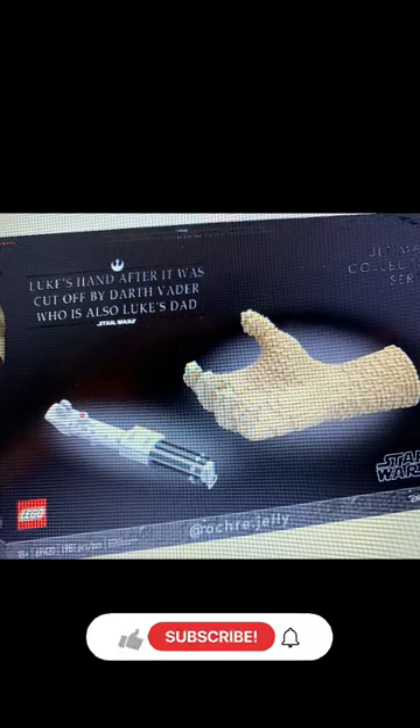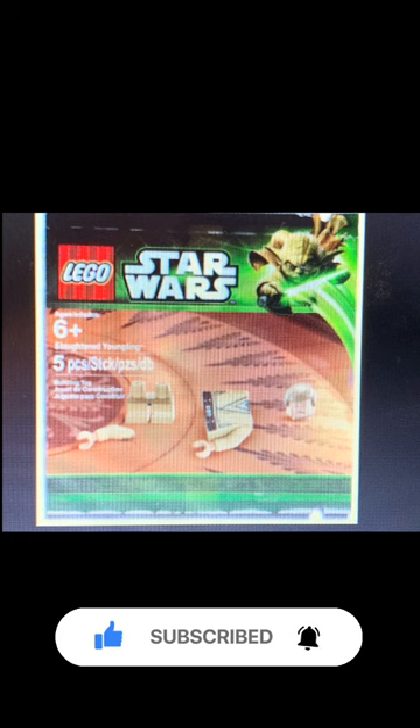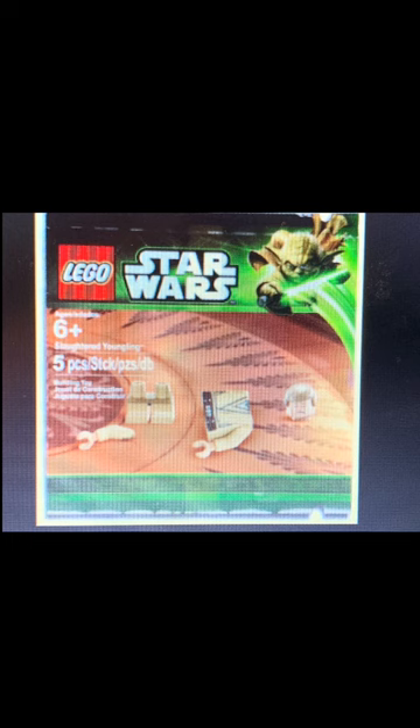Then we have Luke's hand and lightsaber again, but after it was cut off by Darth Vader, who's also Luke's dad. I love how oddly specific this is. Then we've got Slaughtered Younglings — so far my favorite set.